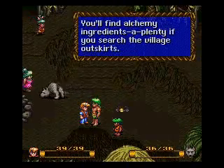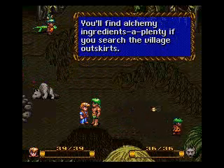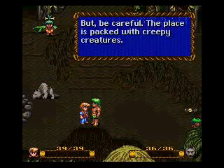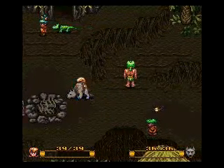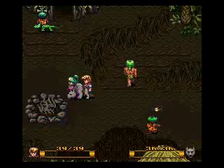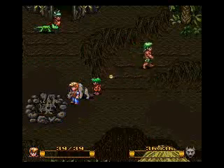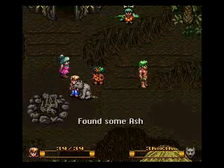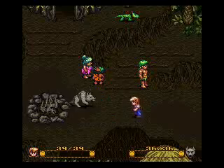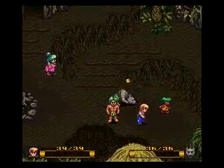Tarzan — you'll find alchemy ingredients aplenty if you search the village outskirts, but be careful, this is a place packed with some creepy creatures. I see you sniffing by here — there's no chest. Don't pee over there, that's a bad idea, you'll piss on the fire. When he sniffs around some random place, there actually might be a material sitting down — I guess we picked up some ash.